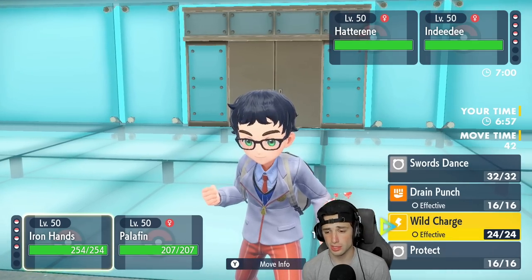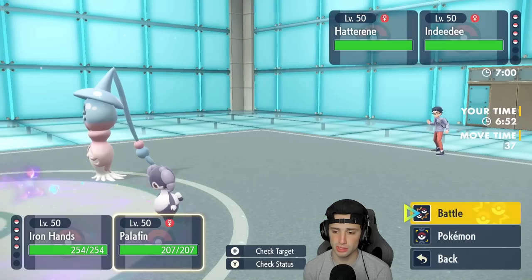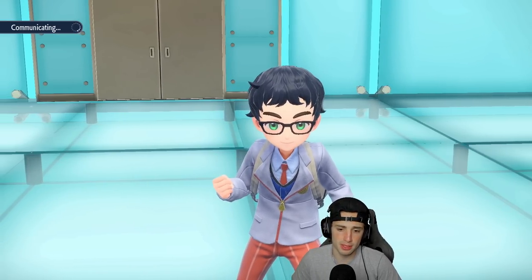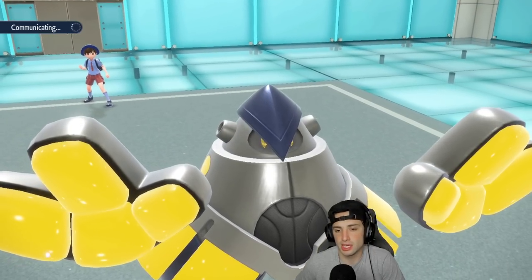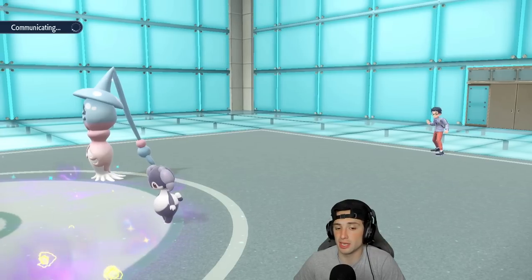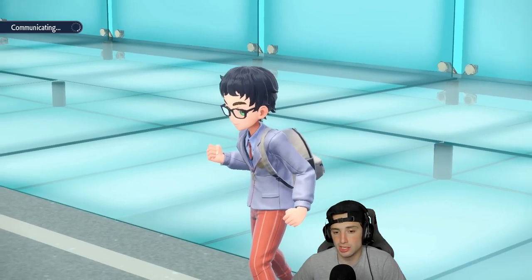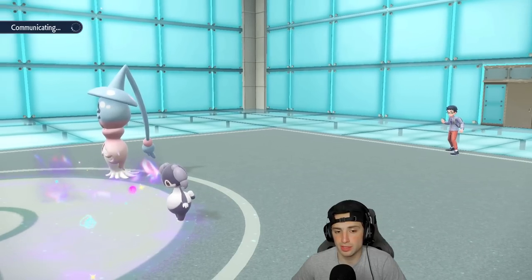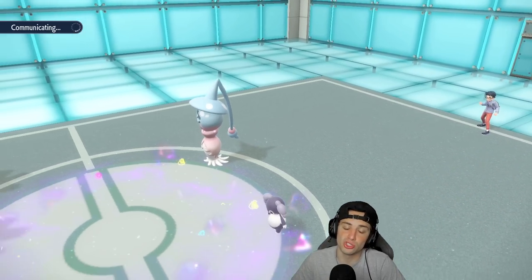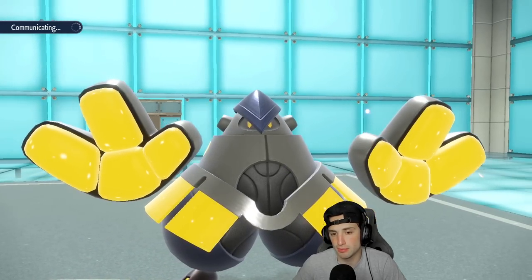I'll go for the Swords Dance, pop that stance, and swap to Amoonguss — saving Chien-Pao for later. If we can waste out their Trick Room turns, both my back Pokemon come in and get some work done. If not, we can go into Ice Spinner to deal with the terrain. The main concern would be if they take out Chien-Pao while terrain is still up, since first-turn priority would be so big for us.